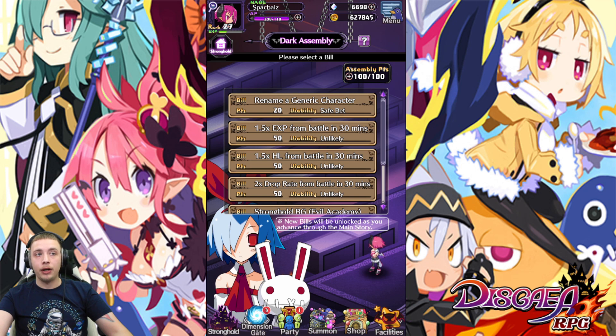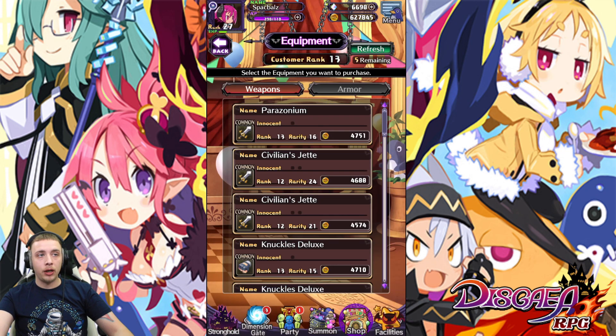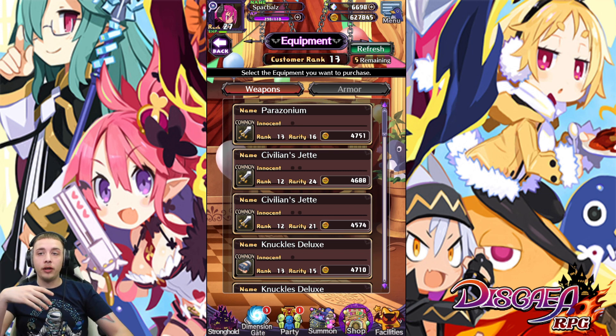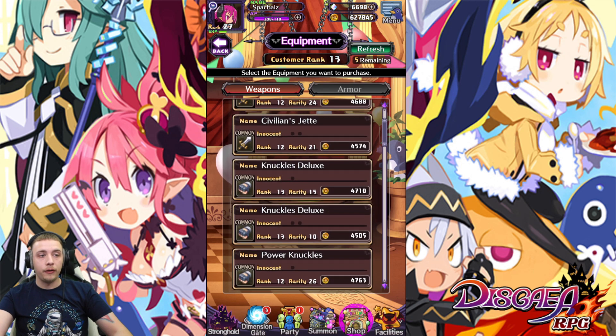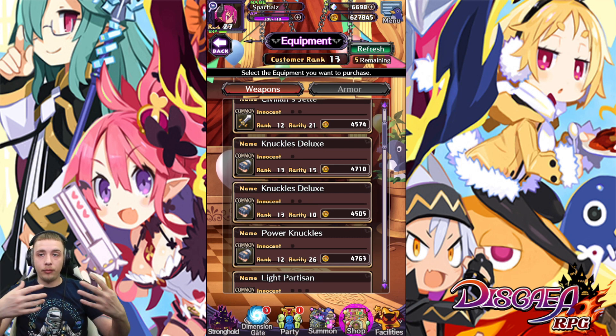If your shop wasn't maxed, I'd come here, spend 100 points, and make it rank 13, 14, and 15. Now back at the shop, now that we're rank 13, we are looking for gear that is rank 13 and has at least two innocents on it. If we look at the current gear here, we have rank 13 and rank 12, but there are no innocents on this gear — being that it's common, I would never buy it.